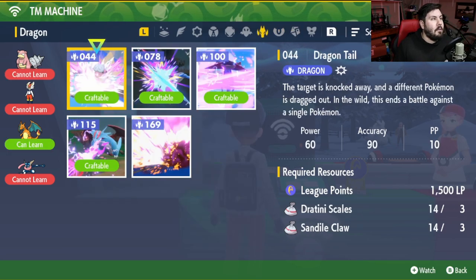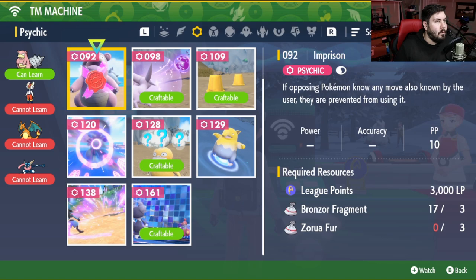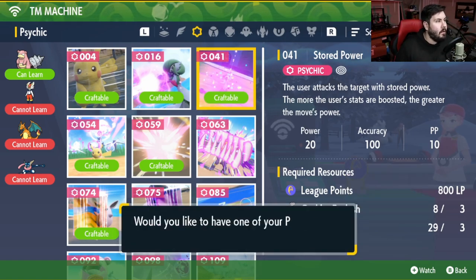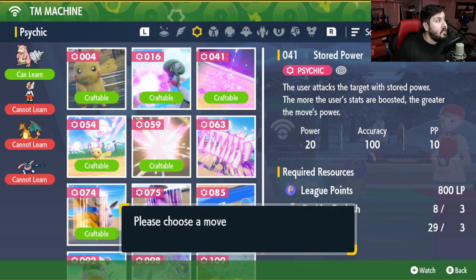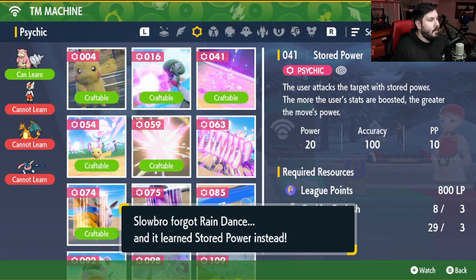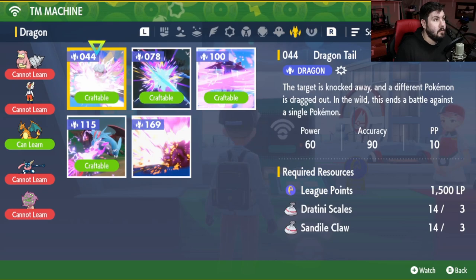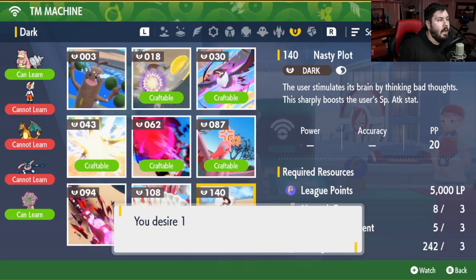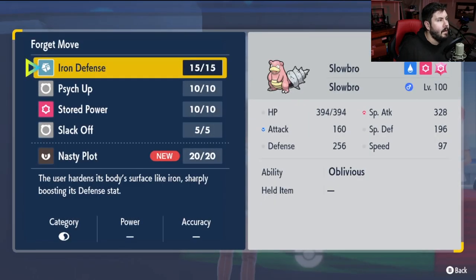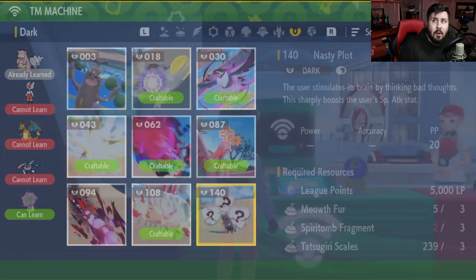After Iron Defense, we need Stored Power — go to the Psychic section and find it at number 41. Craft one and teach Stored Power to your Slowbro, making it the third move, replacing Rain Dance. The last move is Nasty Plot, found under the Dark Type section at number 140. Craft one and teach Nasty Plot to your Slowbro — it'll be the second move in his arsenal. And just like that, your moveset is officially good to go.